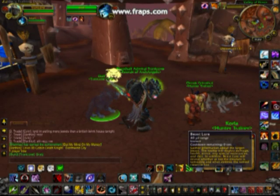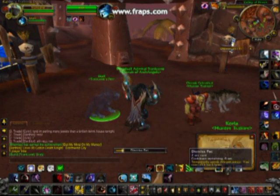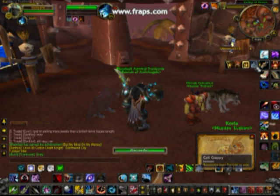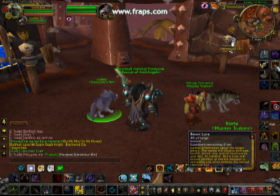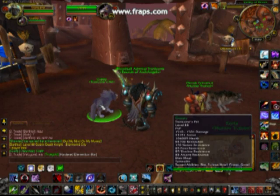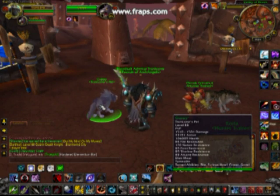This is me just showing the beast lore of him versus other pets. You really can't see it there, but he does like 1,800 to 1,850 damage and he has a lot of resistance. This is compared to my other pet who I use when I'm Marksman — he does 1,500 to 1,550 and doesn't have as much resistance, but has a little more health because I specced him differently. So he's better than your average pet.